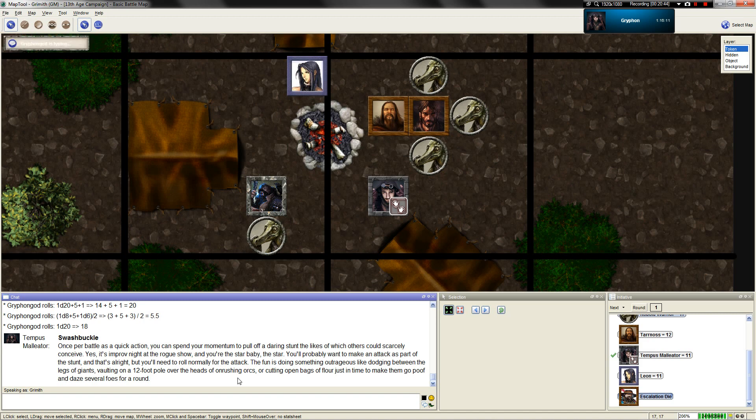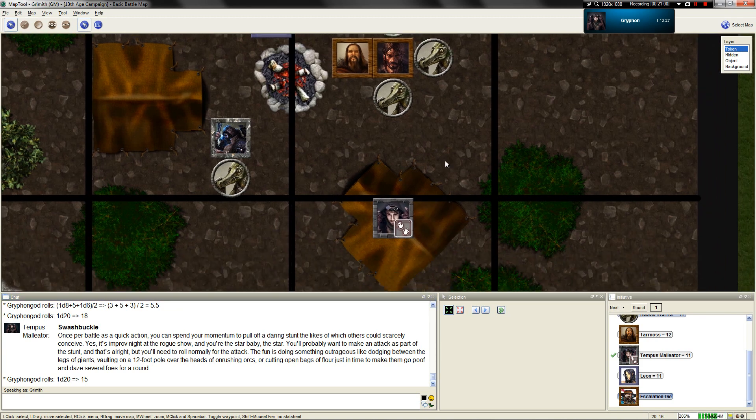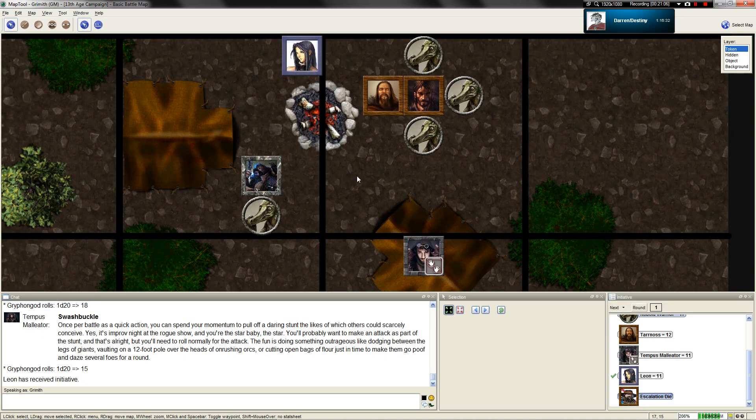Go ahead and make a d20 roll. That is a success - you're able to spend your move action to relocate without taking an opportunity attack. I'm going to go over here. Traitor! You went into the tent to stash your loot - yeah, my belt. I got some teeth.